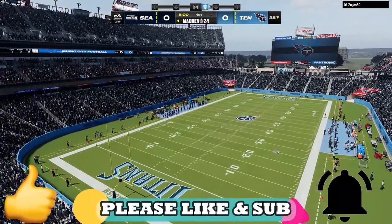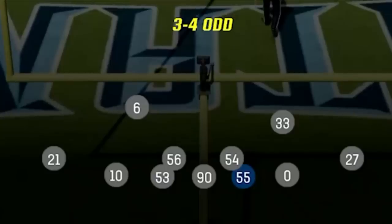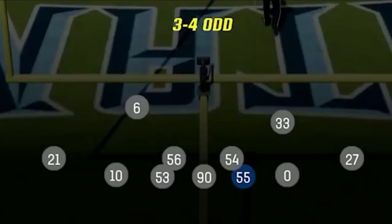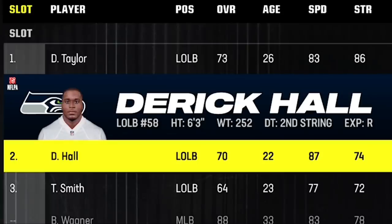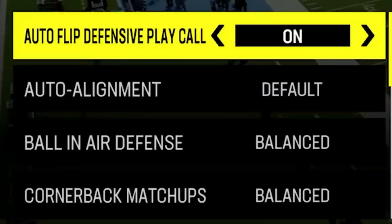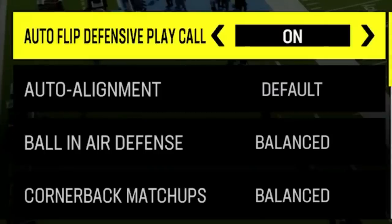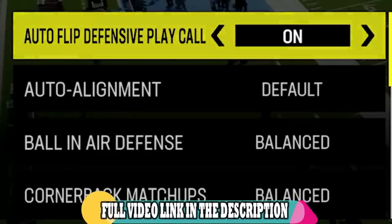If you're enjoying the content, please make sure to subscribe and hit the like button as it really helps out the channel. For my substitutions, I noticed recently that this defensive end gets unblocked a lot, so I want whoever plays this position to be fast. Going through the depth chart, I found a guy named Derrick Hall with 87 speed — even though he's a lowly rated rookie, he's the best option for this spot. Coaching adjustments are very important for this defense to work, as I changed just about every single one from default. I just made a video breaking down every advantage in the coaching adjustments — link in the description and an on-screen pop-up at the end of the video.